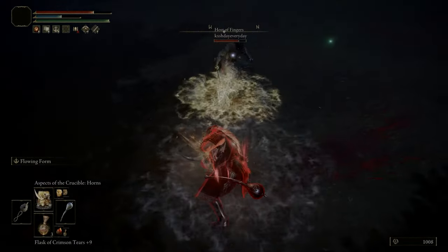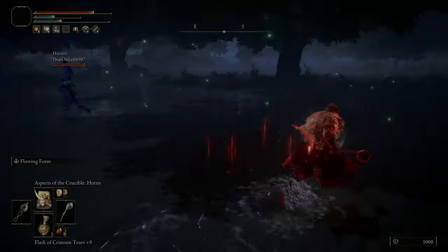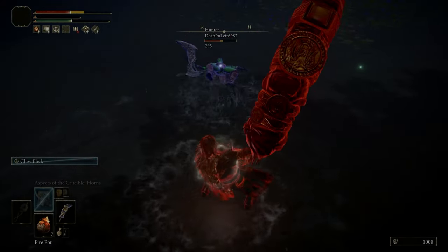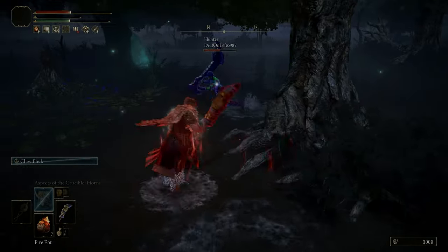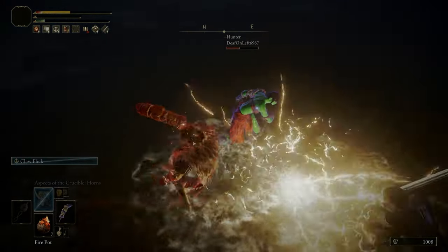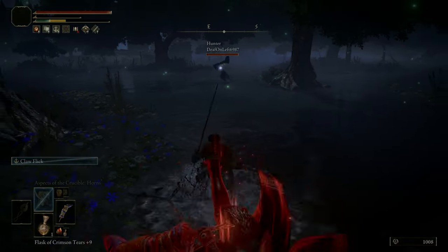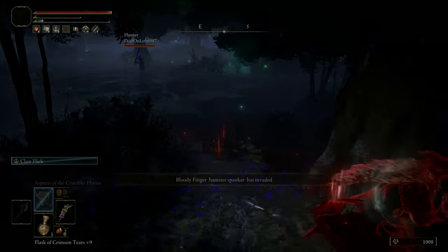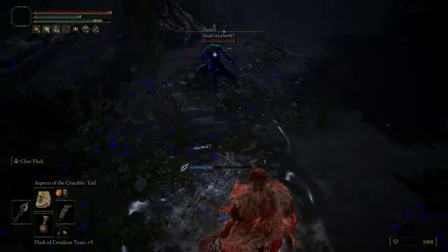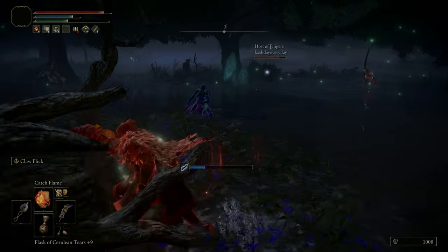I managed to get a nice backstab on the host and tried to follow up with the horns, but as mentioned the horns can be unreliable with any sideways movement — doesn't always hit. But it's always worth trying just for style points. I took a massive bit of damage from the lightning pot from the blue and they both put me under pressure, but then a Bloody Finger came in — I've got support from a fellow invader, so I just need to back up and reevaluate.